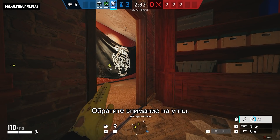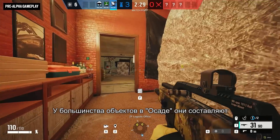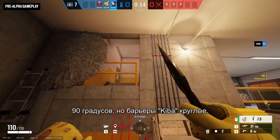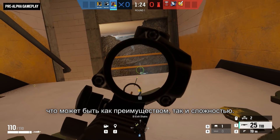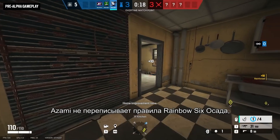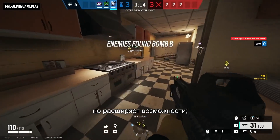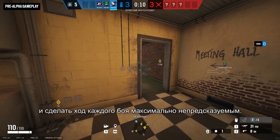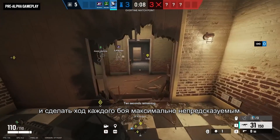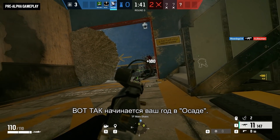And then there's the matter of corners. Most angles in Siege are of the 90-degree variety, but Kiba barriers are circular, which can make for some tricky peek holes — and we all know those go both ways. Azami doesn't rewrite the rules of Rainbow Six Siege; she expands the possibilities, breathing new life into each map, and new unpredictability into each encounter. Now that's how you start a new year of Siege.